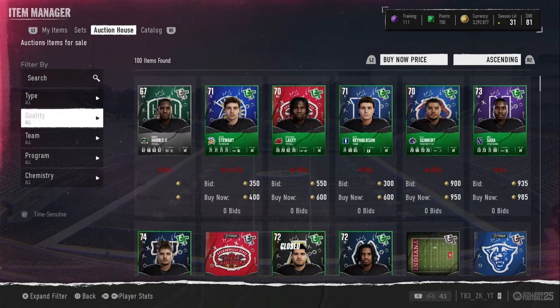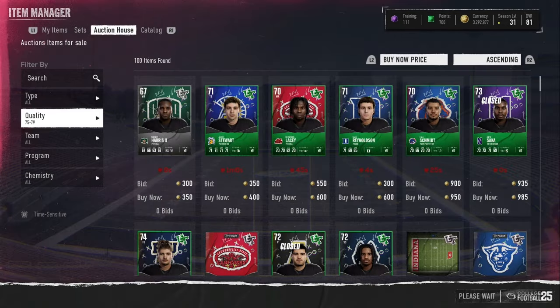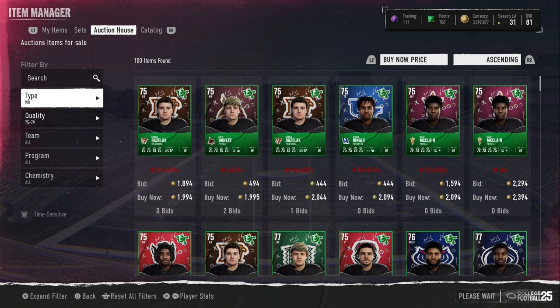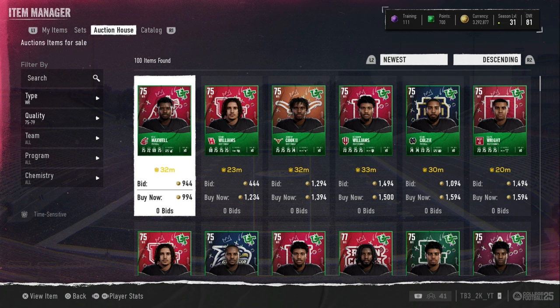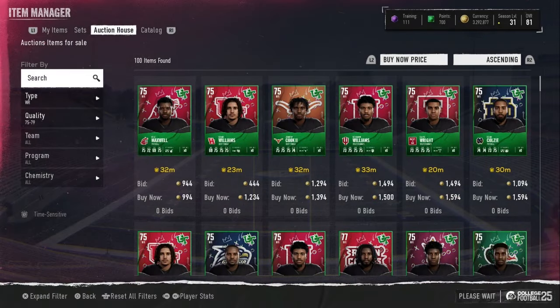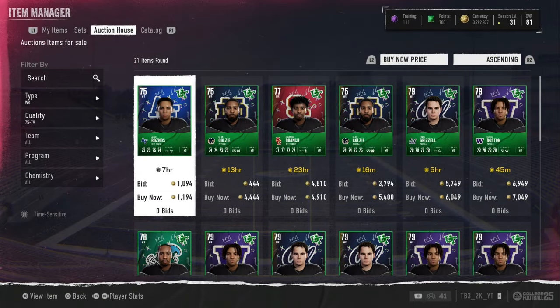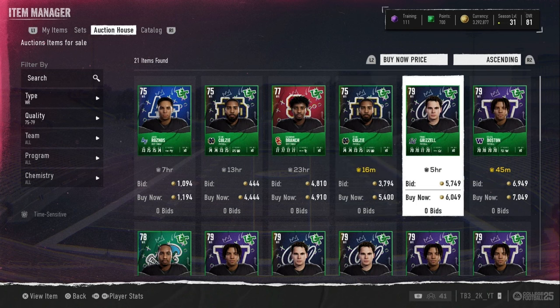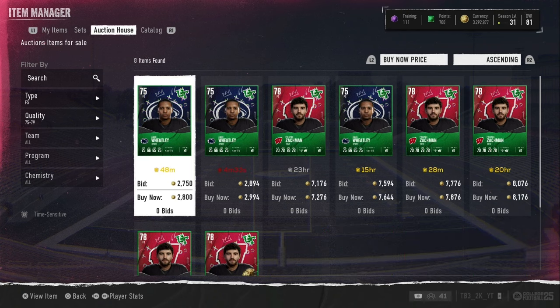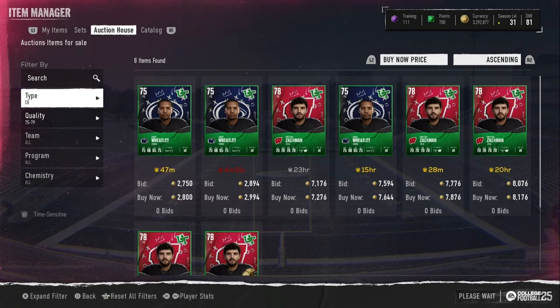How you filter this down: sort by 75 to 79 overall players like this, and then you want to go position by position. Wide receiver filter might not work perfectly, but you can type a random letter in, like letter Z, to filter it down. There's a 79 for 6k right here. Buy for 6k, sell for 7,100 — that's about 750 profit. It's not a great profit, but profit is profit at the end of the day.